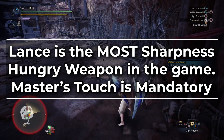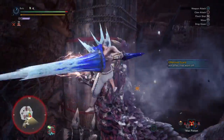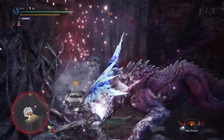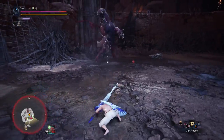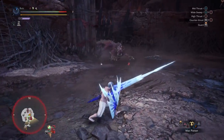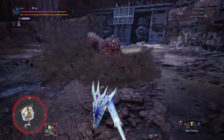Master's Touch is mandatory for Lance — you simply lose too much sharpness otherwise. There's a further issue with True Crit Element: the Silver Rathalos set is very inefficient, and you just cannot fit all of Lance's skills into a build running True Crit Element. And that's before you even consider trying to put in Sharpness Mitigation skills.